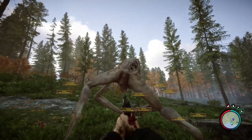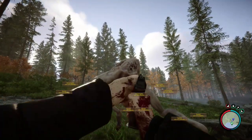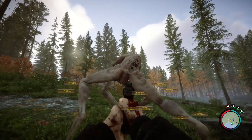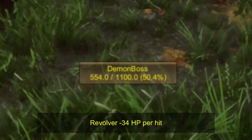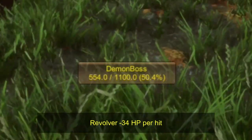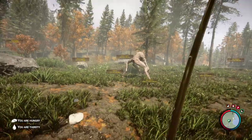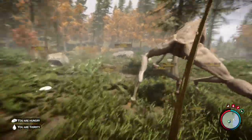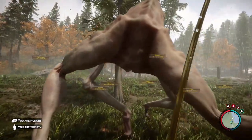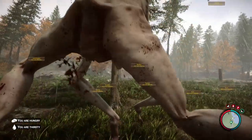Yeah, reload — was that three? Not entirely sure. I think that was ten. The revolver, non-upgraded, is minus 34 health points per hit, so it is stronger than the pistol, which is weird. Okay, let's try the upgraded stuff. Here's the upgraded katana, and of course for the sake of repetition we do everything in the ass. No pun intended.